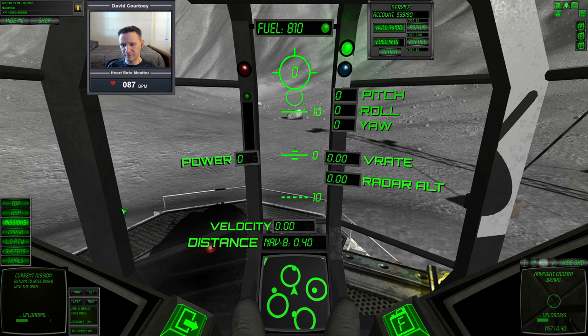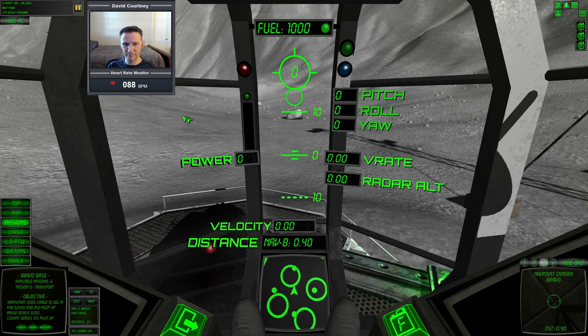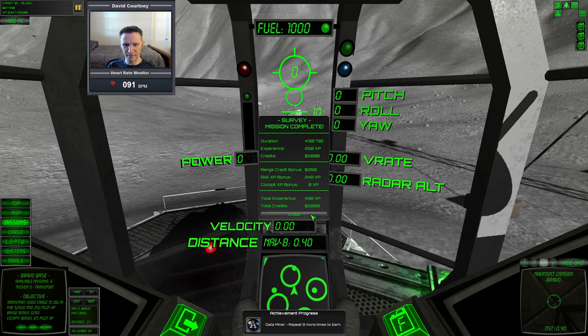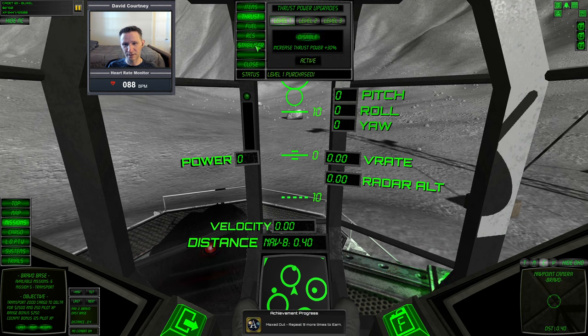Now we should have enough experience — yeah, we got a promotion! We have enough experience to buy an upgrade, so let's go shopping. We have thrust, fuel, RCS, and stabilizer options. I'm going to save the stabilizer for last — it's probably the least important. While we're on this map, the most important upgrades are RCS and fuel efficiency, not so much thrust since we have plenty. Let me get the RCS first, then fuel efficiency, then thrust efficiency if I can still afford it. We got all the level one upgrades other than stabilizer — I don't really care about that one and can't afford it anymore anyway.